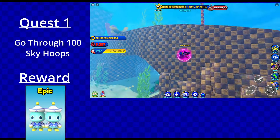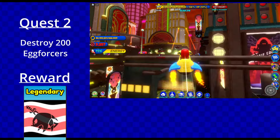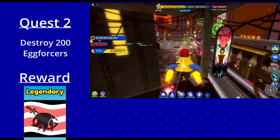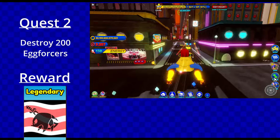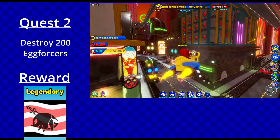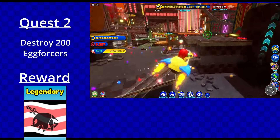Quest 2 is actually not that bad — it's just destroying 200 eggforcers. You can complete this in New York City; it's the best spot because all you need to do is wrap around near the hub area and you'll be able to knock out as many eggforcers as you want in a short amount of time. The reward is the Pirate Flag Trail, which offers dreads insignia — not a bad trail. It gives more air, but again a redundant ability when you have characters that can just breathe underwater unlimited.